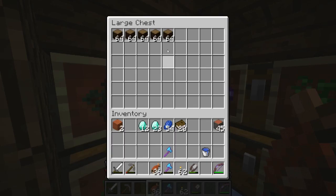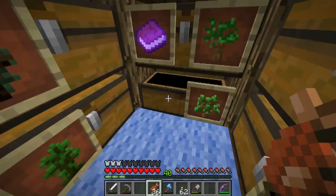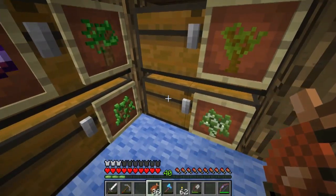Speaking of which, let's check the shop. Spruce wood — half of it's gone. Dark oak, I've got less than a stack. Oak wood, less than a stack. Jungle, nobody's been grabbing the jungle.